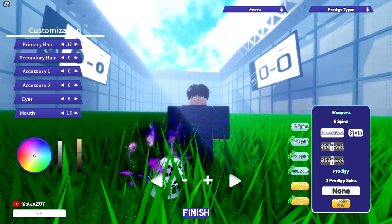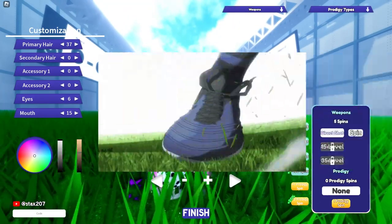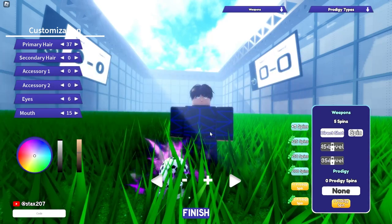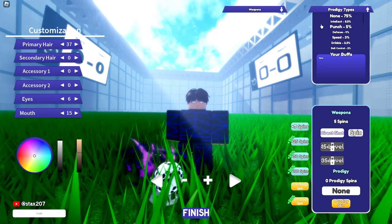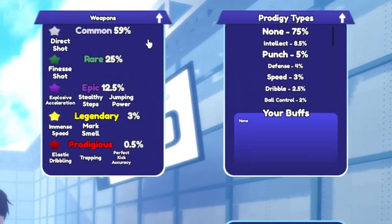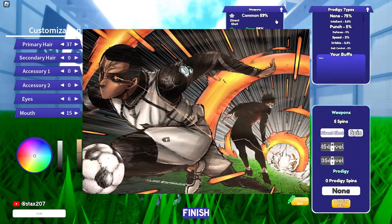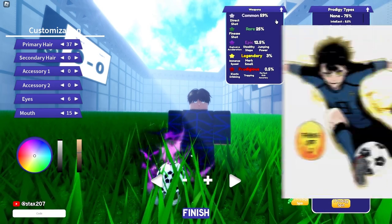Wait, there's clans — and weapons! I have Direct Shot, that's Isagi's weapon. I'll leave it as that. Kevin, what weapon did you get? Direct Shot as well? I think that's a common one. I can see the weapons: Direct Shot is common. Epic ones include Explosion, Acceleration, Stealthy Steps — I'm guessing that's Low Key's jumping power. Immense Speed — that has to be Low Key. Trapping — that's Nagi. Perfect Kick Accuracy. Elastic Dribbling — that has to be my boy.